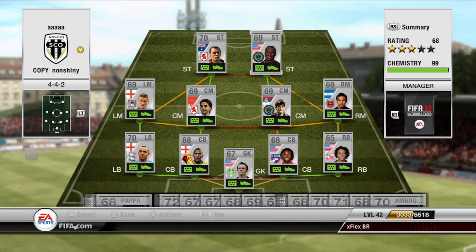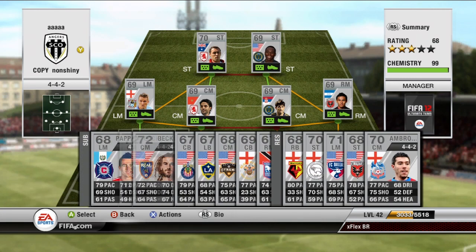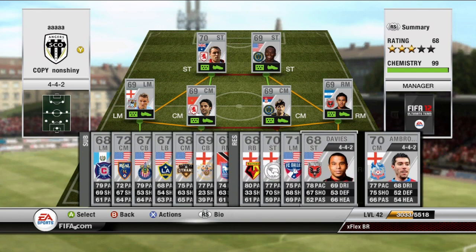Then we have Freddie Adu: 74 pace, 80 dribbling — really smooth ball control with a nice left foot to make those curly goals. On the bench we have Papa at left mid: 79 pace, 71 dribbling, 4-star skills, very similar to the other players. And then Beckerman with pretty complete stats and great hair as well. That's pretty much it — everybody else was on the other variation.